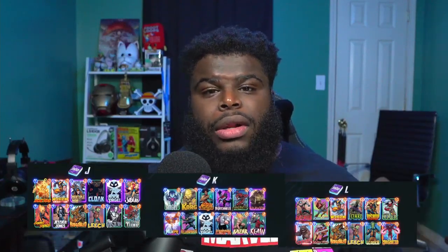What's up bloop troop, Bloopy Fist here bringing you guys the fourth installment of the Marvel Snap alphabet challenge. Today it's been a journey — we've gotten pretty far through the middle of the alphabet. If you're new here, we're running through the 26 letters of the English alphabet and making decks inspired by each letter. We've got to win four cubes with each deck. Today we're going through decks J, K, and L.